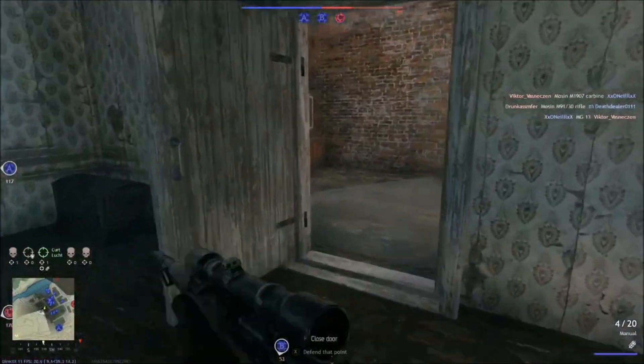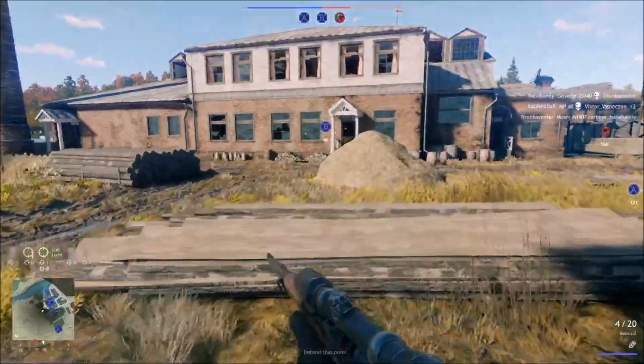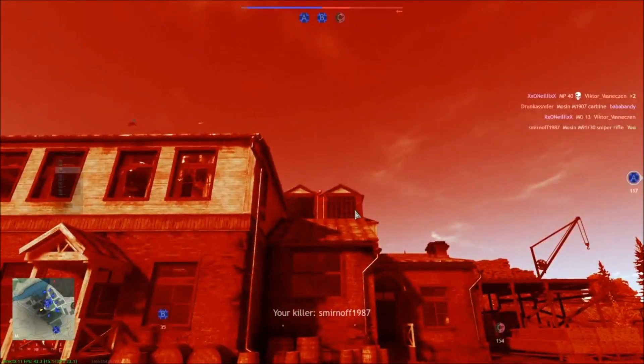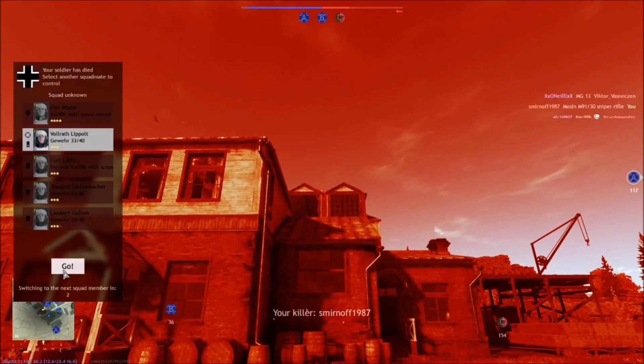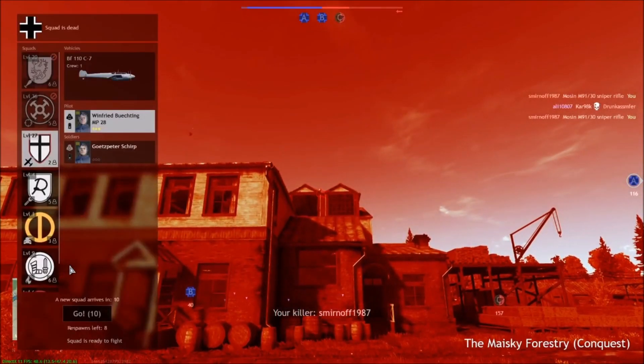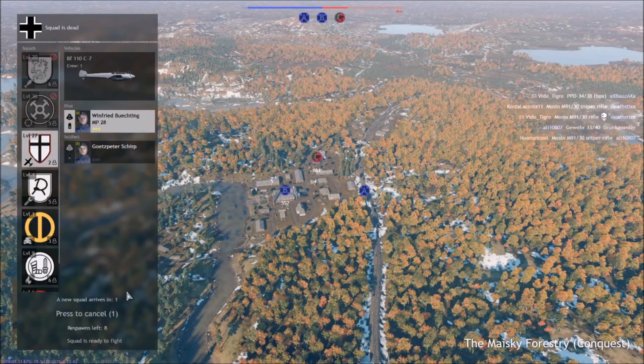I wonder if I can get on this roof — that dude between the dormers. I got him right before he got me! Alright, I'm going to hop in a plane and show you what a plane is like. We're going to drop a bomb right on top of that guy — Smirnoff is his name. He's on top of B, so we'll wait to dive until we get a little closer.